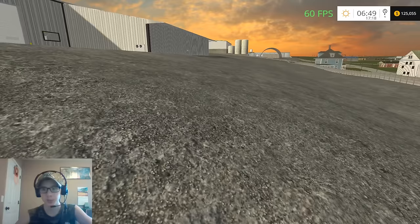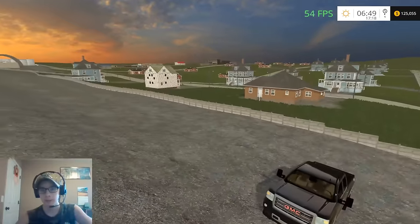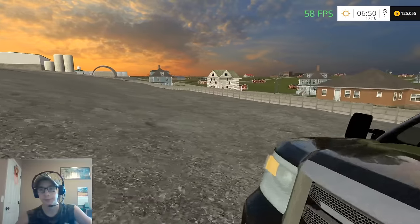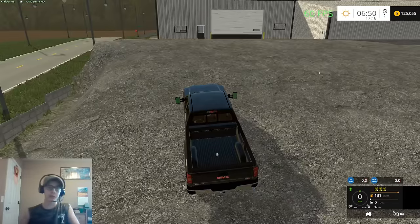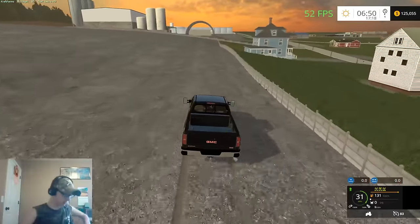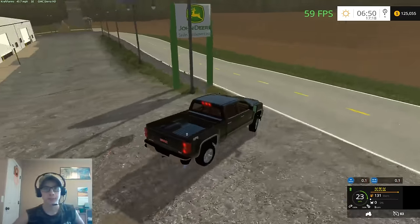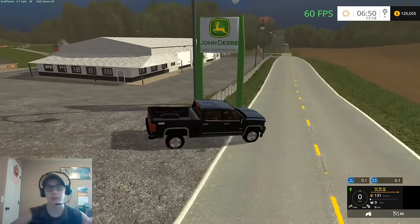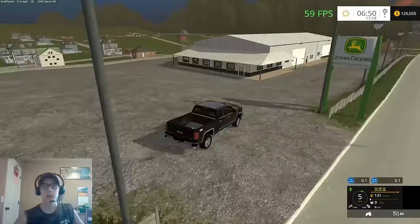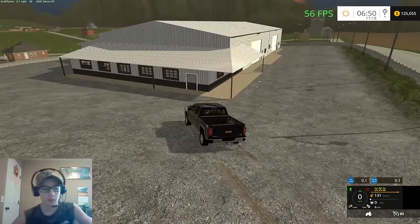Here we are at the dealership — Sailor Implement, which is the real-life dealership. I have the vehicle spawn area going from here all the way down to the other end, so you can buy a lot of vehicles before the dealership lot gets full. We'll drive over to the gateway so I can show you that before we tour the building. It says 'Sailor Implement' — that's the dealership that's there in real life.